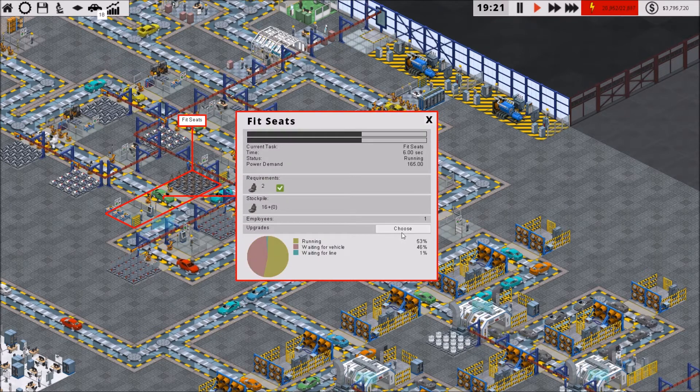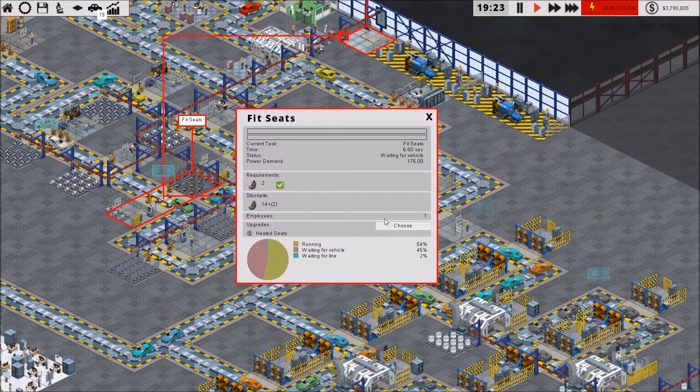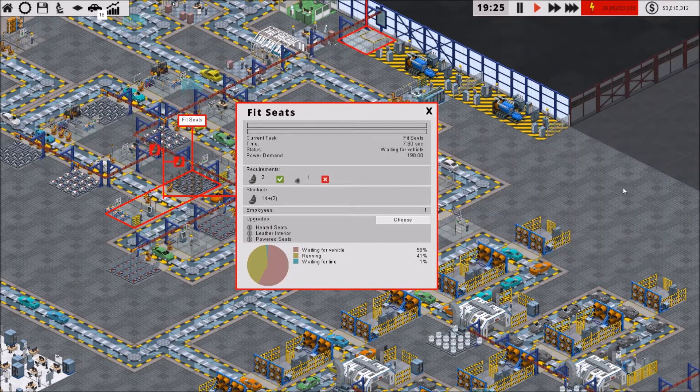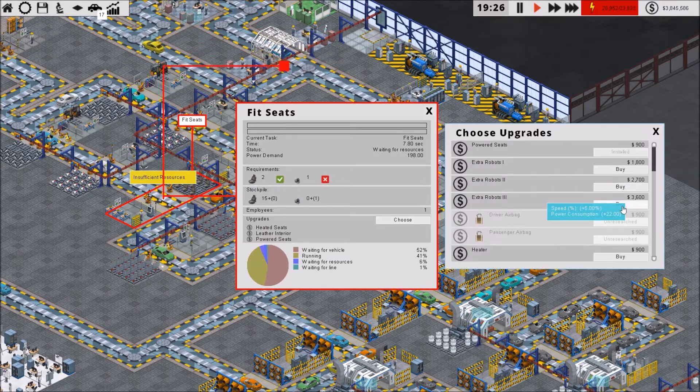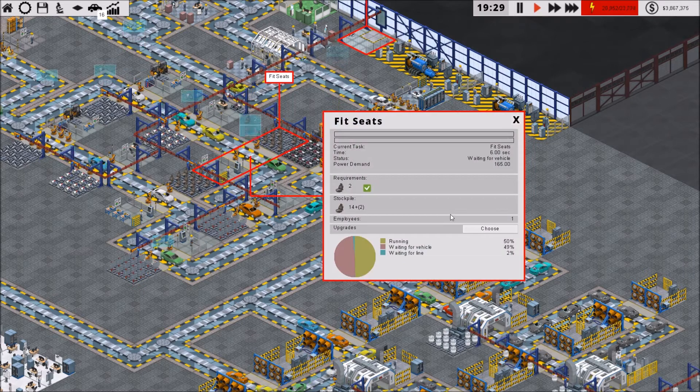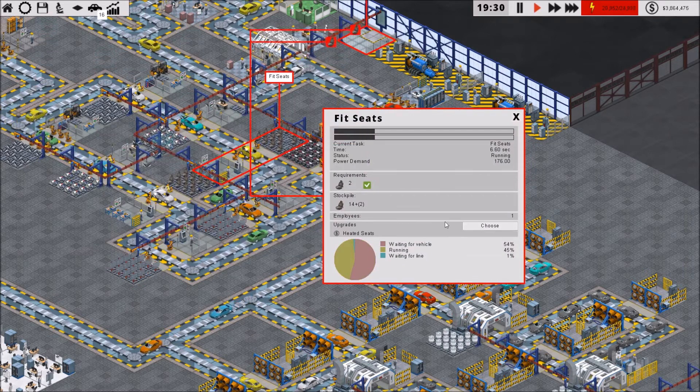Fit seats — a whole bunch. Heated seat. That's going to be 4.2, which is okay.